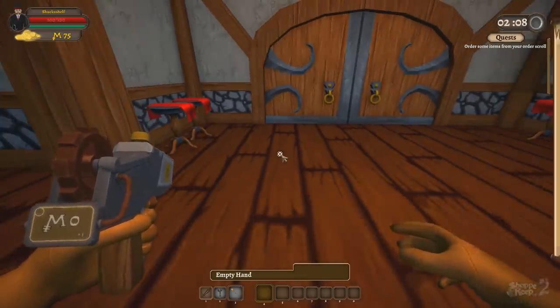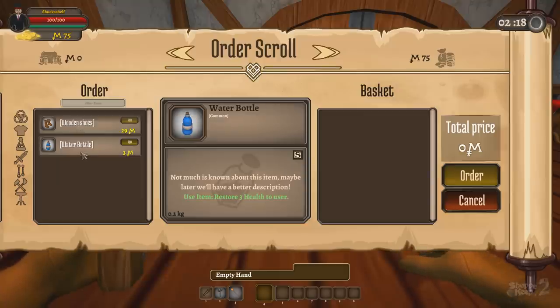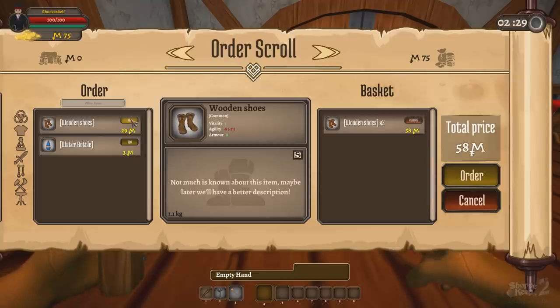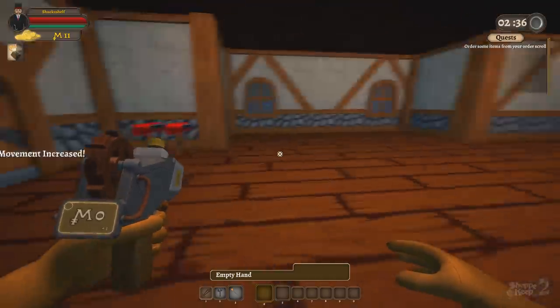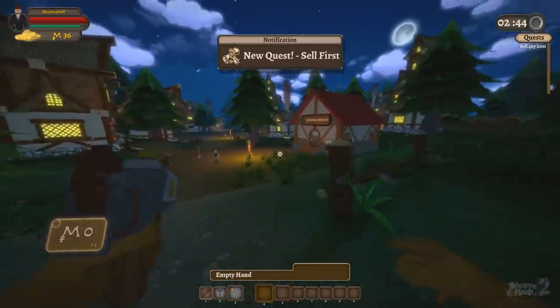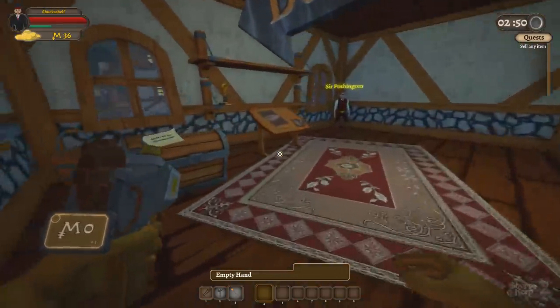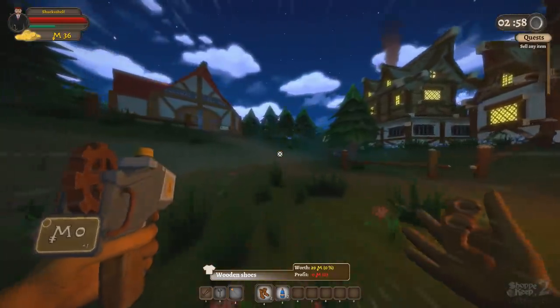Now it wants me to order items from my order scroll. We've got wooden shoes - I don't know why you'd wear wooden shoes, that seems really uncomfortable. We also have water bottles, those cost three. Let's go for something a little more high margin, so we'll go with like two of those and two of those. I don't know if the order is delivered here or where - it's at the management house. The management house is right here. Inside the management house we can rearrange the city and do all kinds of random stuff. That is our delivery right there, so now we've got things to put on these shelves.